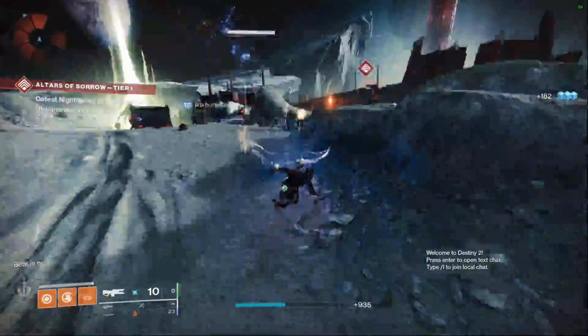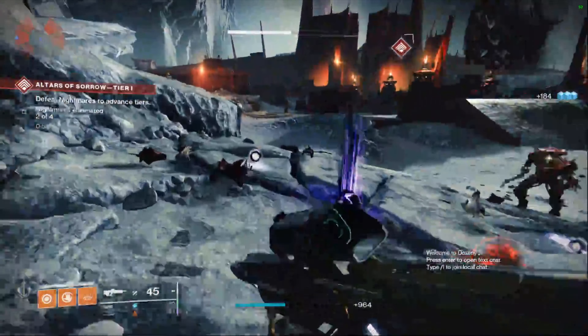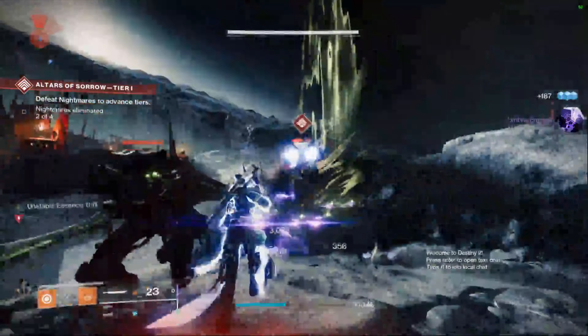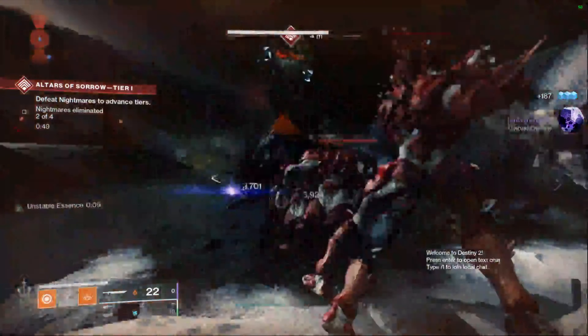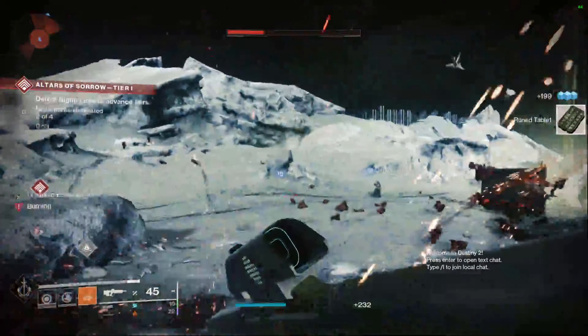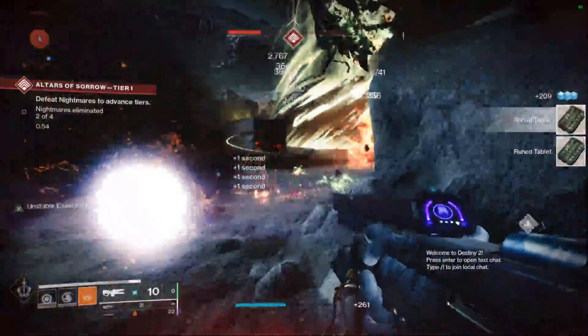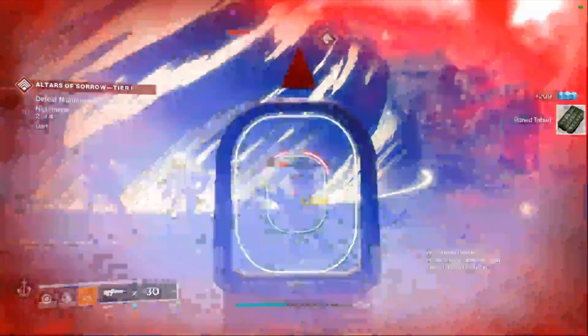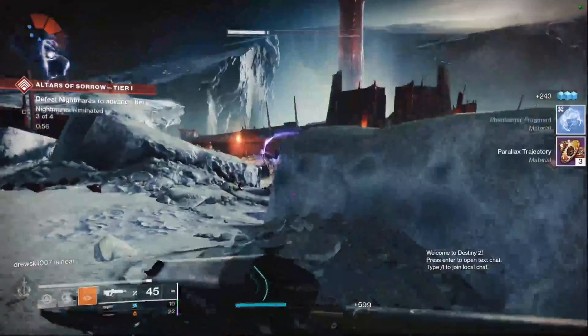First, let's get the elephant in the room out of the way. Coldheart should not be Stasis. It should be Arc — it makes the most sense. Maybe Solar also makes sense, but Stasis makes the least amount of sense. If you don't know why, read the lore of Coldheart. It's Cold Fusion. If you don't know what that is, Google it — Google what temperature that happens at. Yeah, it's way hotter than ice occurs at.